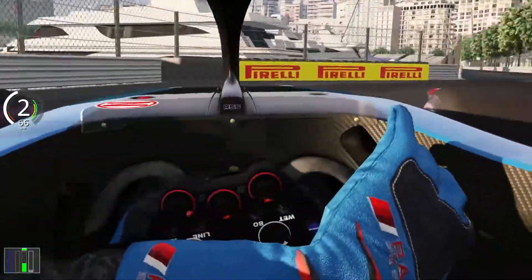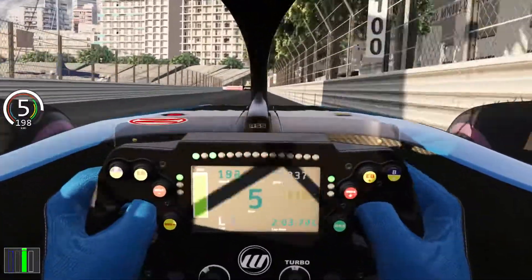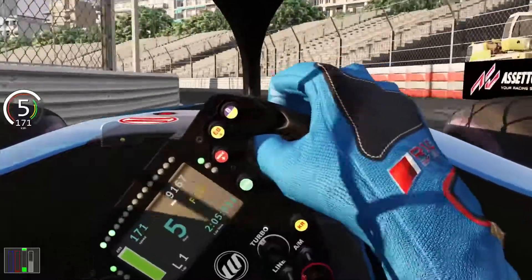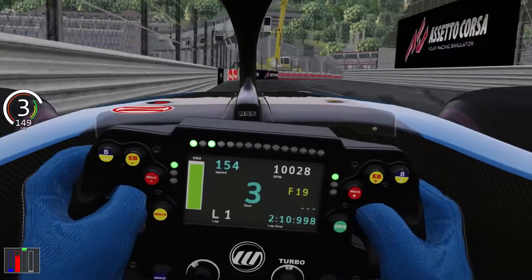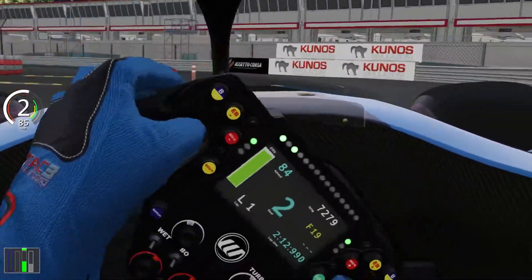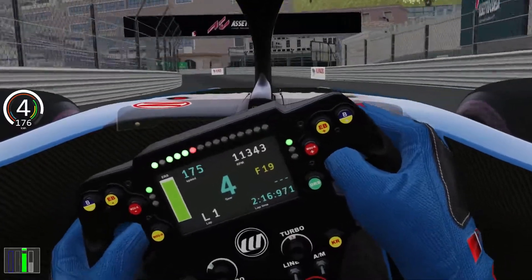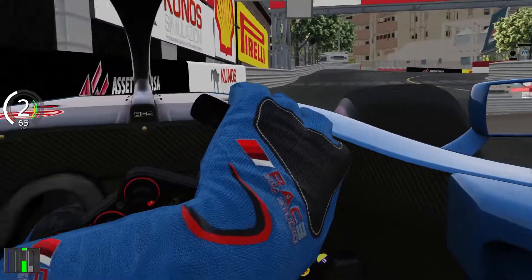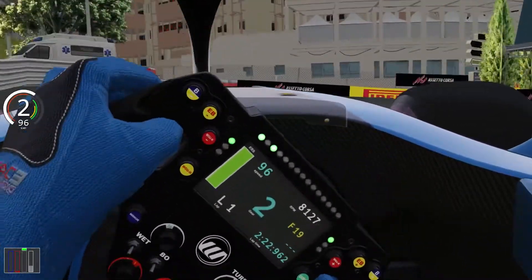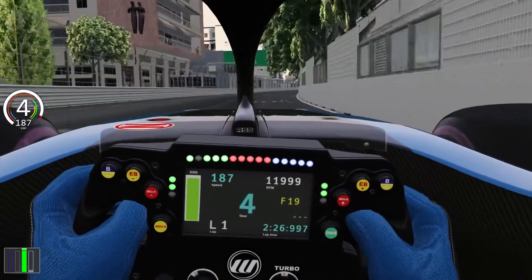Into the harbour front chicane. Up through the gears once more, back down to fifth, foot down, a little bit of a lift - I'm just not brave enough. Lock up into the exit of the swimming pool section. Brakes still not quite where I want them. Into second gear for La Rascasse, where Schumacher famously parked his car in 2006. We're going to pull DRS now.